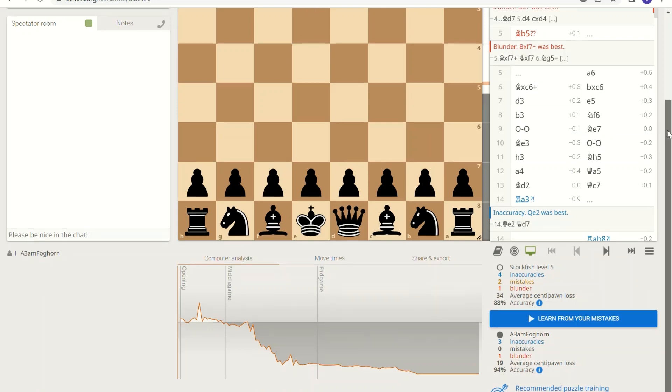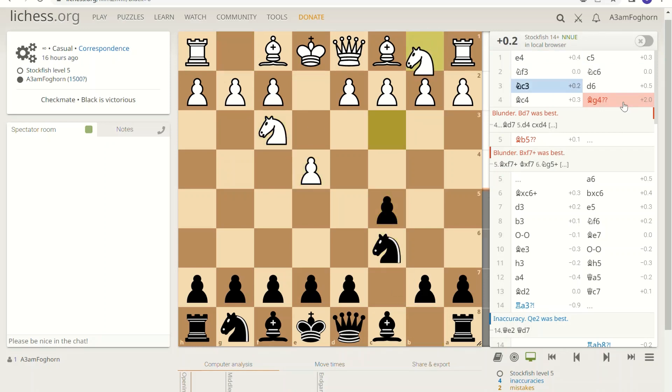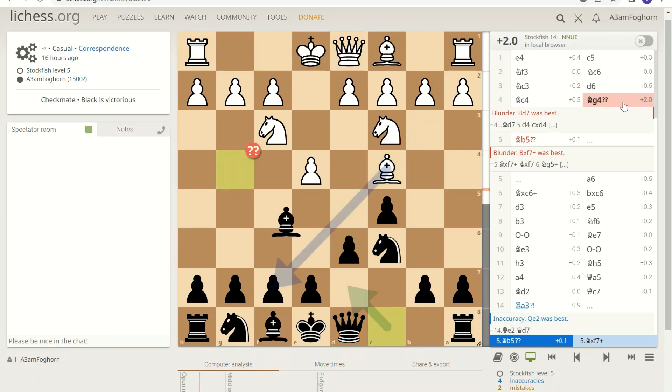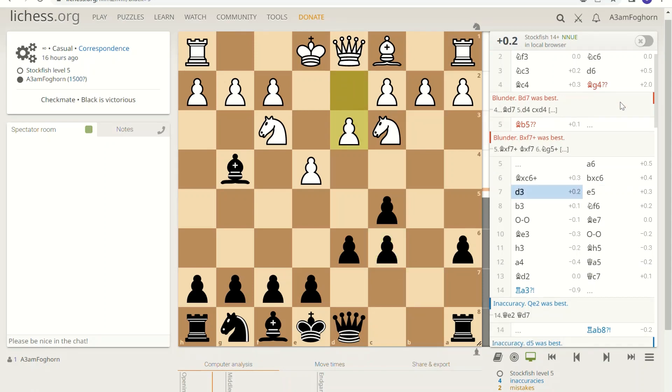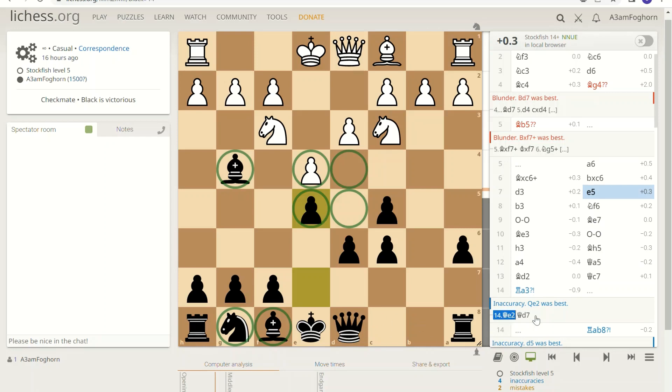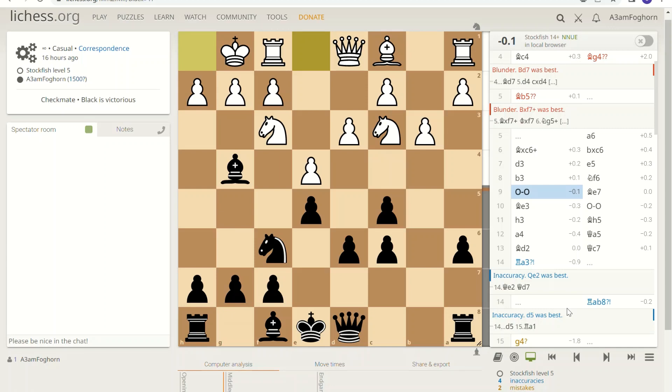Let's get to the game, the sacrifice, and a pretty neat endgame as well. If you're new to chess, just try to control the center and develop your minor pieces, and then your major pieces — your rooks and your queen — will come into play usually later.